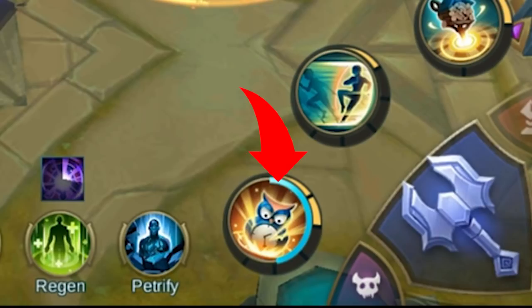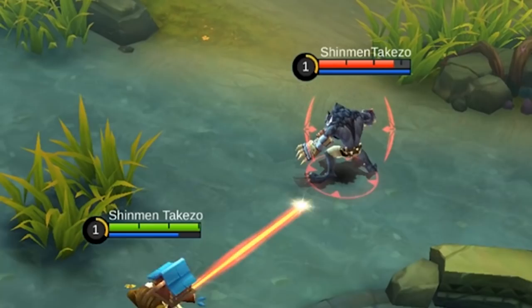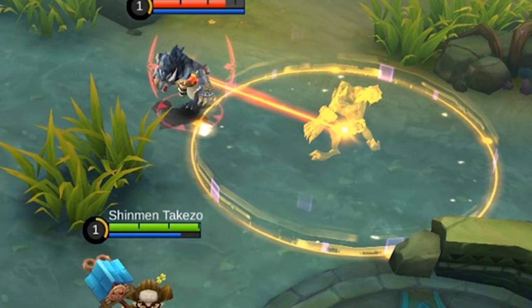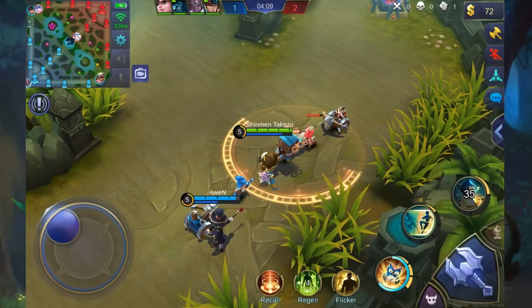Aside from looking like a pet himself, Diggy also likes to keep wild dogs on a short leash. Use your skill 2 to discipline unruly enemies and make them stay in one place. If they try to get out of the circle you have told them to be in,